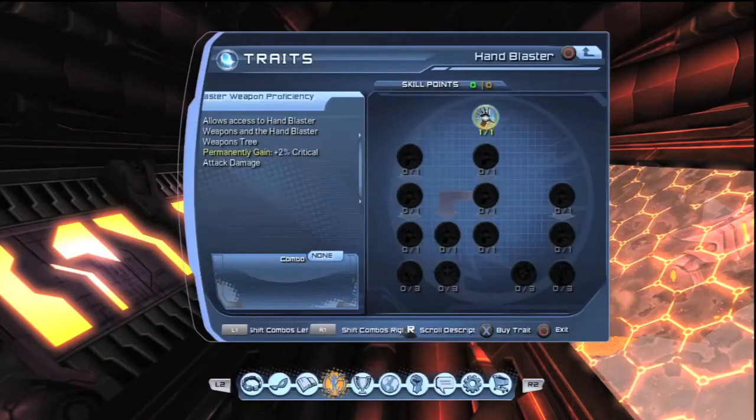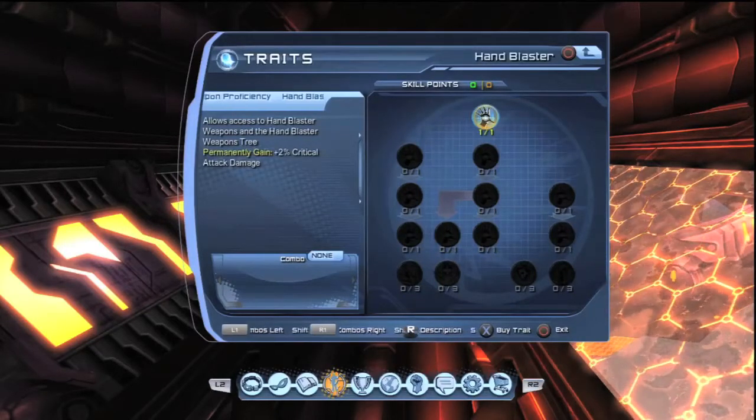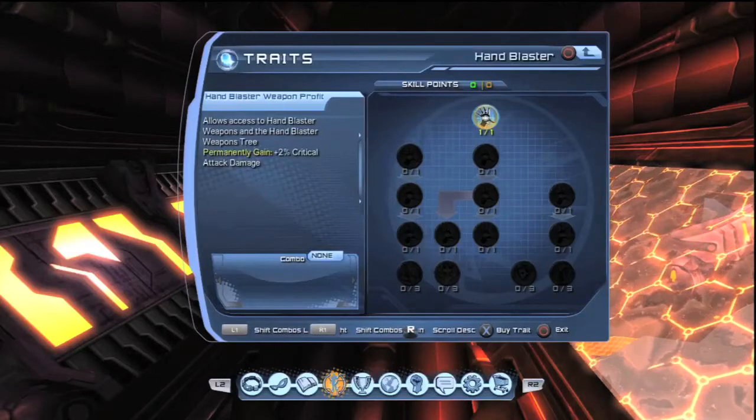As you can see, we're in the traits menu — Hand Blaster. It says here: allow access to Hand Blaster weapons and the Hand Blaster weapons tree.